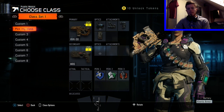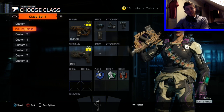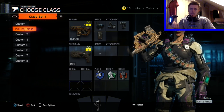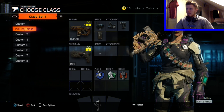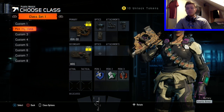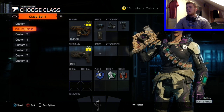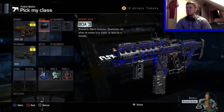Hello everyone, Welch here and welcome back to a brand new video. Welcome back to Pick My Class episode two. This one was designed by Andy - Andy suggested this class to me and when I first saw it I thought it looked pretty good, compared to the last one which was the weevil with a recon sight and laser sight. This time we've got the HVK with a BOA free sight.